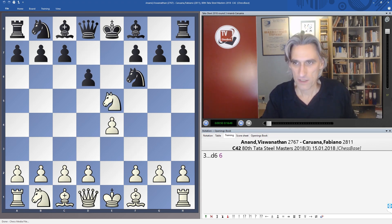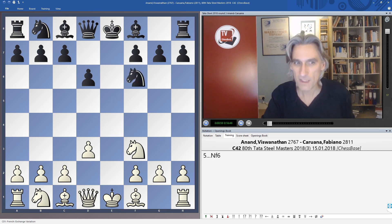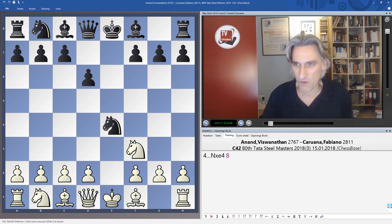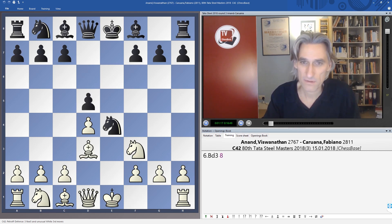Anand takes, and today he went for the main line with D4. You might recall in the Isle of Man tournament in the last round, he beat Hoifan by transposing into a French exchange variation and managed to win that one very nicely. But against Caruana, no messing around — it's a main line, and Anand is very experienced in this position.